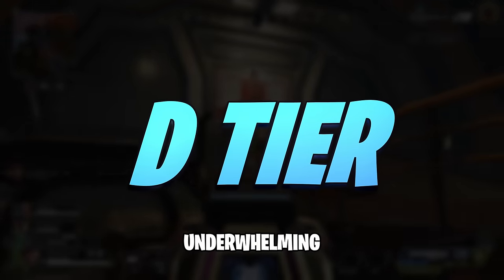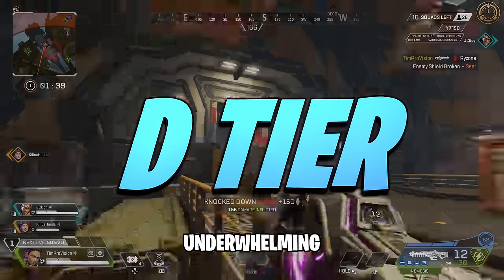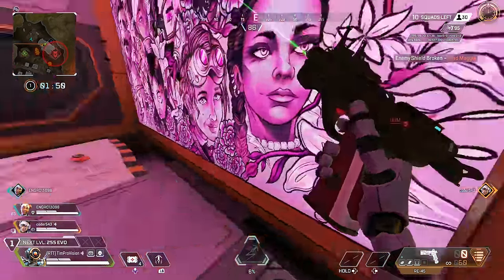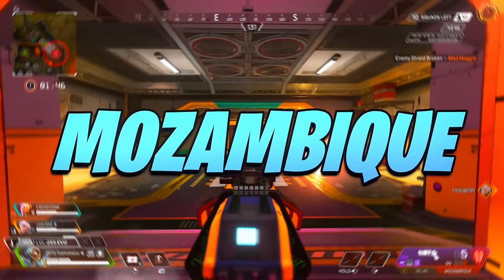At D tier we have weapons that are underwhelming and for the most part you can forego using. The first is the old troll weapon that is actually not really a troll anymore — it is the Mozambique.